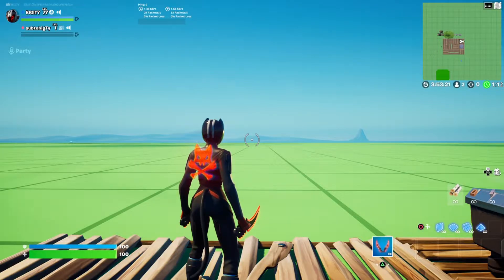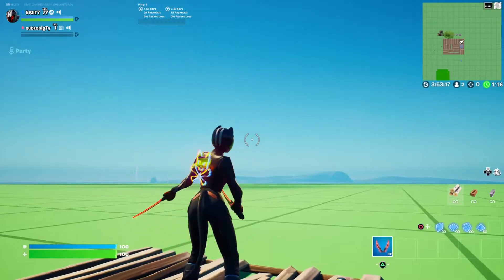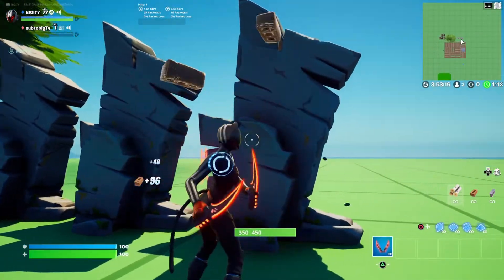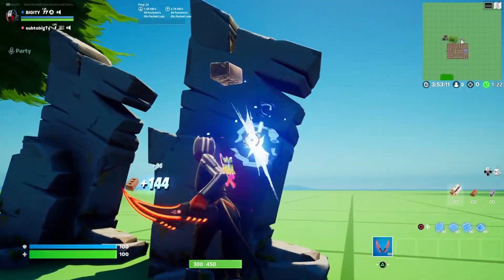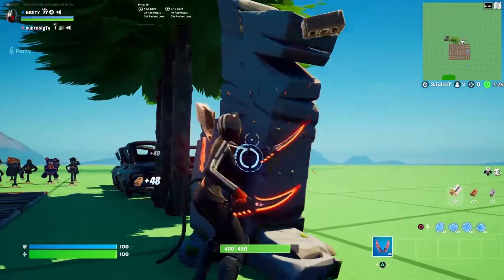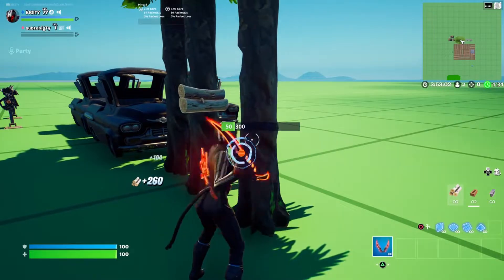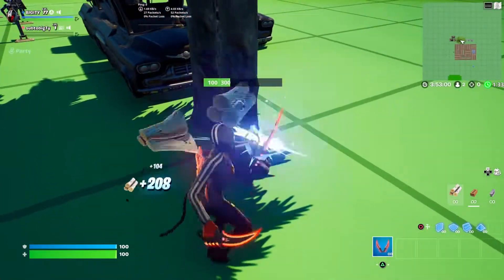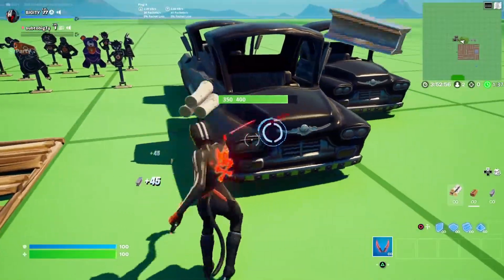All right, so we have the Panther skin here with the Panther Tooth Pickaxe. Swing — no streak. A little kind of red impact there. Nothing crazy, though. I think we've probably seen that color before. Maybe with the Pickaxe that's in this battle pass? I think we do, actually.